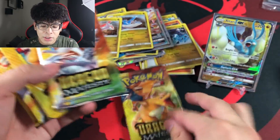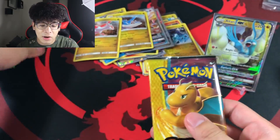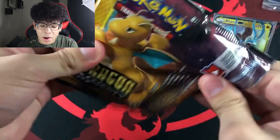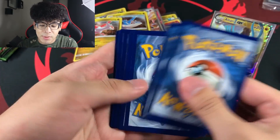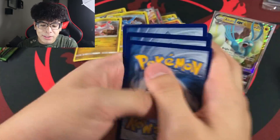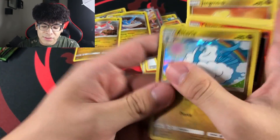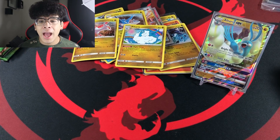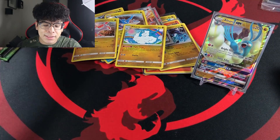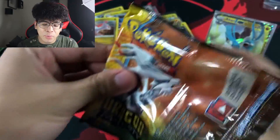I got all the packs out of the blisters — here are the code cards, Latios and Latias. After this, I have no more Dragon Majesty packs. We've got Reshiram, Charizard, Reshiram, Dragonite, Reshiram, and Dragonite — six more packs. Hopefully we get something better than that Altaria GX. First up we got an Altaria holographic — not too bad, that's a playable card with some value.